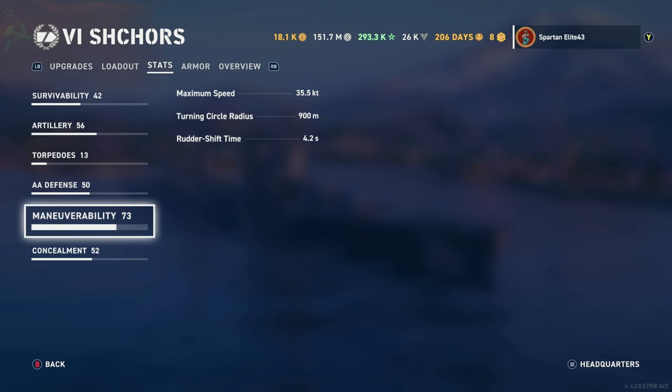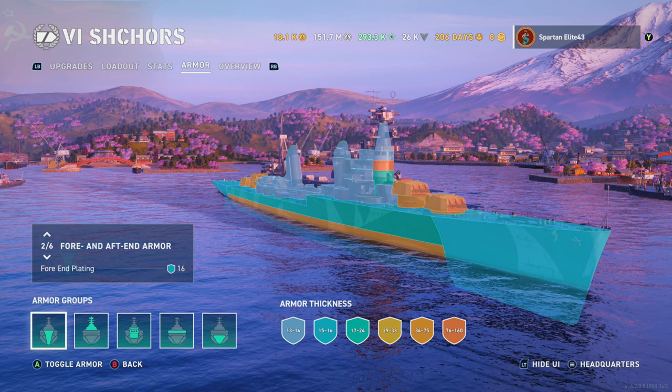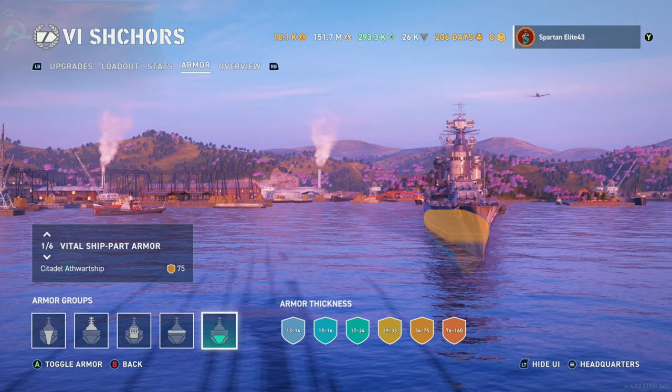Concealment — since we're not running a concealment mod, detectability is an atrocious 12.9 kilometers for a cruiser, 8.1 by air, with a guaranteed 6.9 kilometer smoke firing penalty. Armor? We don't really have any. You have a 16mm bow, so you're not stopping anything. Pretty much everything's going to go through that. And you have the exposed citadel, which is absolutely massive and sticks out way above the waterline. You don't want to be hit broadside in this thing.